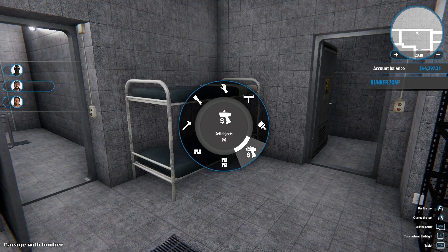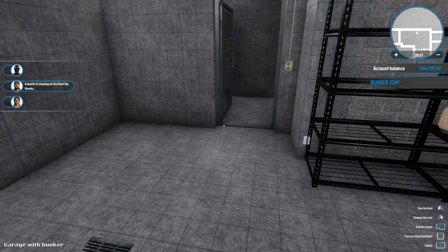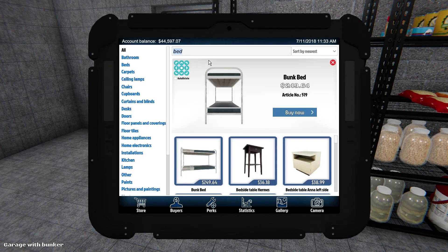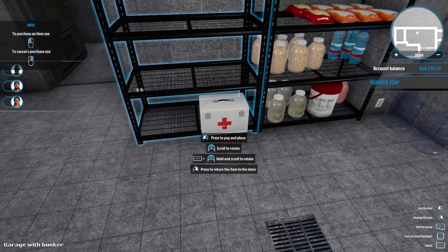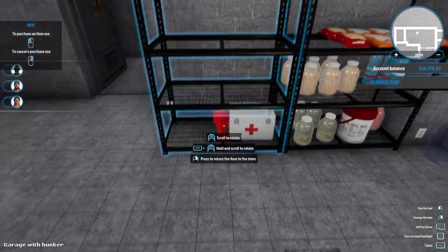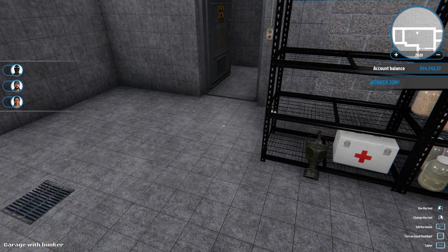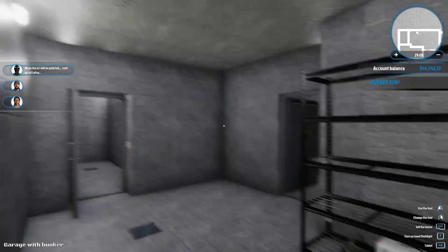I did not like that — I didn't want gas mask dude to go down. Let's sell it off and see if he goes back up. A month of sleeping on the floor — no thanks. Well, it's not for you buddy. What more did he want? He wanted first aid I think. Let's buy a first aid box — there we go, he goes up. Gas mask dude doesn't seem to bother with that.